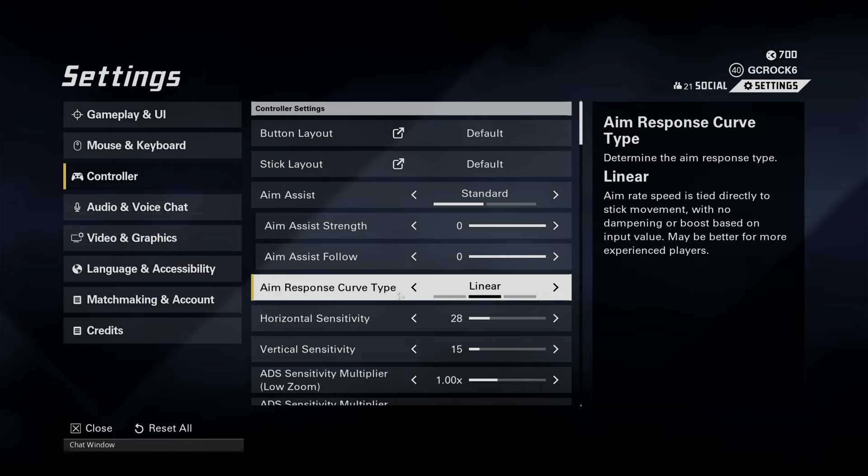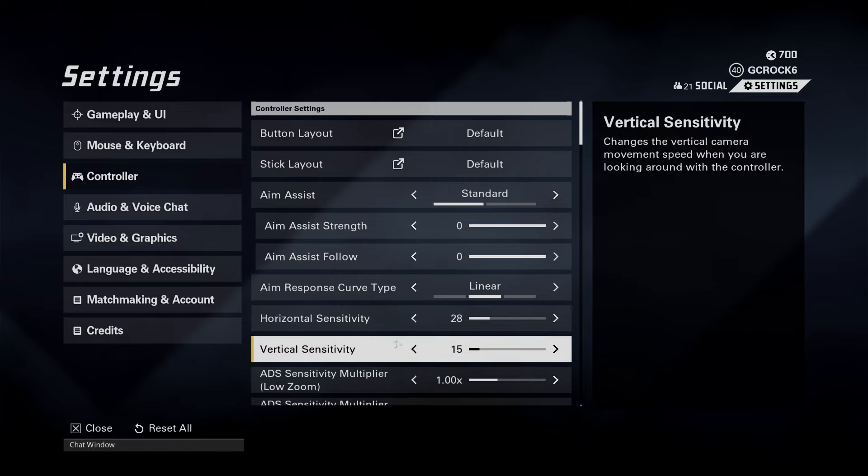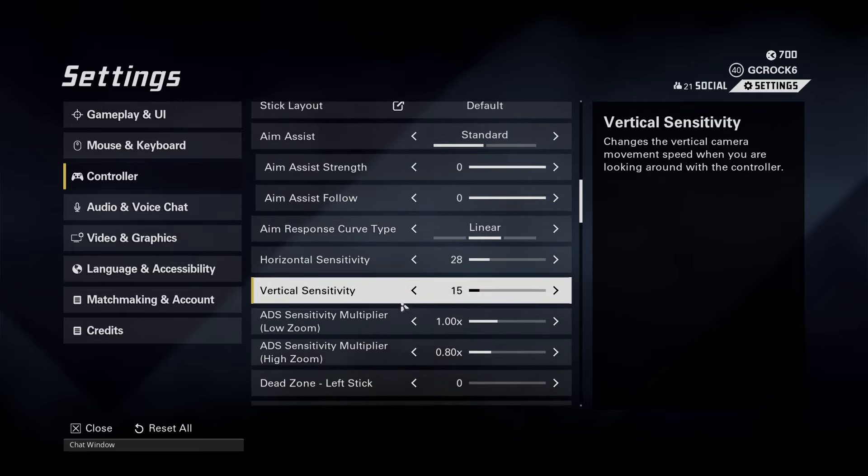For horizontal and vertical sensitivity, I was on 40-40 for the most part. I recently got a new controller and it wasn't feeling right, so I did some research. Some people were playing with horizontal at 28 and vertical at 15, and since I made that adjustment it really did improve my aim — I was finding it much easier to hit targets. I highly recommend trying Linear 28-15 if you're struggling.